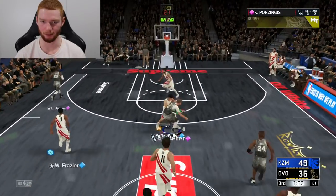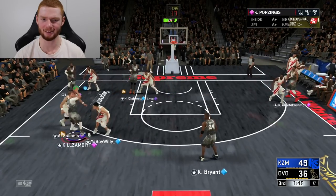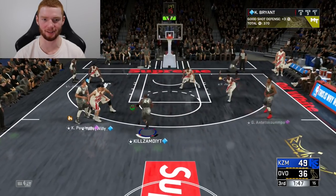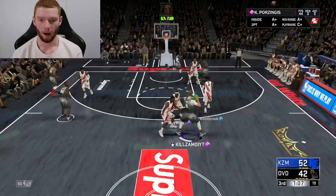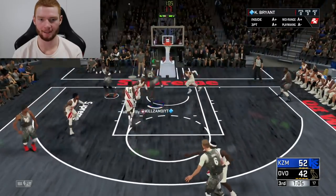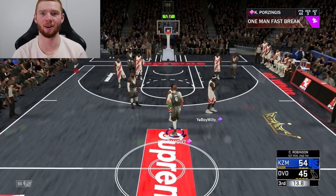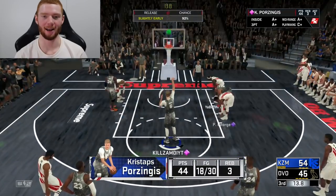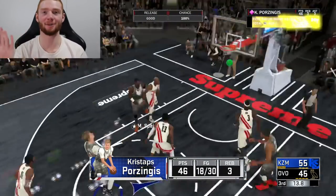I think I gotta call my timeout soon because he's obviously starting to feel a little bit tired. He is double teaming pretty much every possession because he knows I'm doing a gameplay. Look at how open everyone is — it's so annoying, but I'll take the scores. I really do want to make another three with him but he's just double teaming like crazy. We're going to the free throw line because we're in the bonus. I just can't deal with this right now — he's double teaming like crazy and I don't really blame him, but I'm trying to do a gameplay.